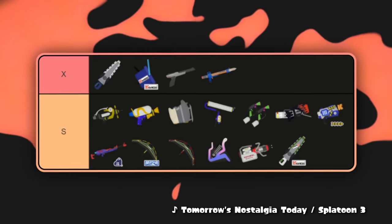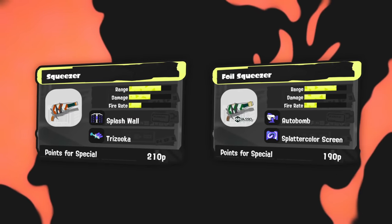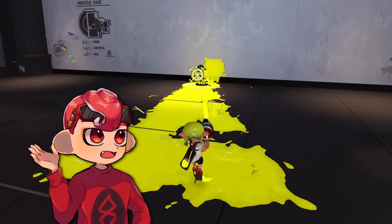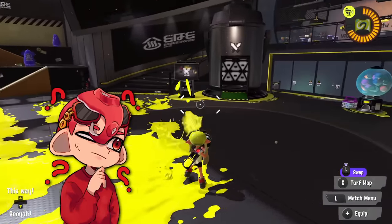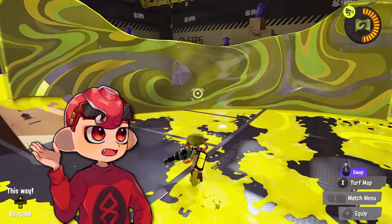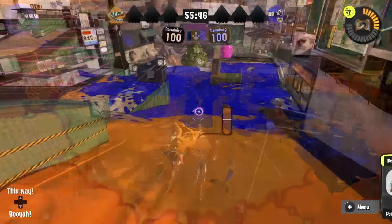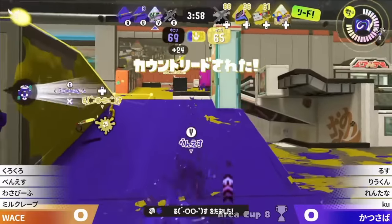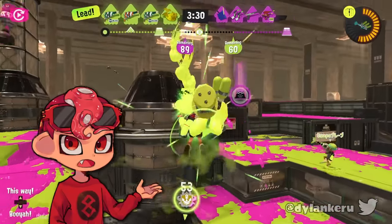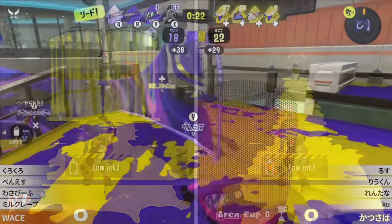Finally, I think this is the first time in Splatoon 3 that both kits of a single weapon are at the absolute top of the tier list — Foil Squeezer and vanilla Squeezer. The main weapon has a mode with no jump RNG, insane range, and a three-shot kill time one frame slower than Splattershot Pro, plus a paint mode to help cover for that. The only real in-game weakness is struggling to find people — when Squeezer doesn't have information, it's possible to shark it out. But they gave it a kit with auto bomb and Screen, which gets information on where people are and can be run in comps awkward for the vanilla kit.